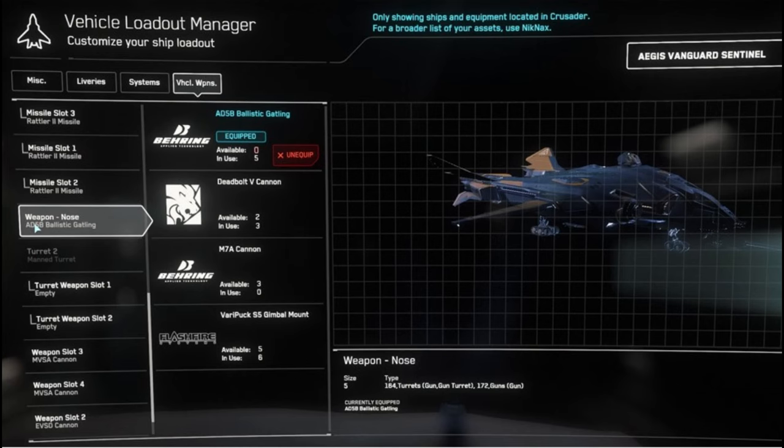Let's have a quick look at the configuration here. For the main gun, which is an S5 hardpoint, you have the usual choice of a size 5 ballistic gatling, a ballistic cannon, or a laser cannon. I am not a fan of the gimbal variant but that comes down to your personal liking. Also the new patch 3.23 will certainly mix up everything here. For the other weapons I prefer a strange mix of distortion and laser cannons.